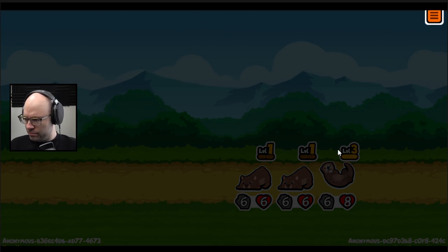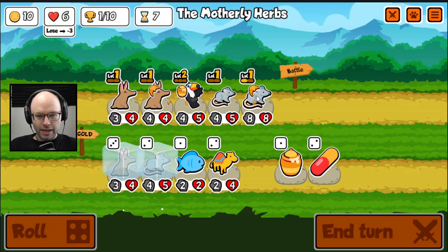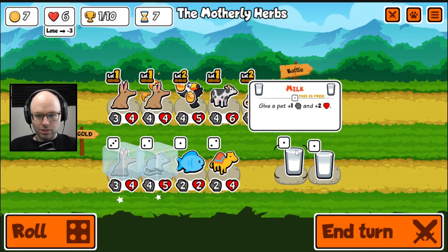You know what? We live, we learn. What do you got for me? We're going next-level rat. Make the rat as strong as possible. The rat absolutely has to at least get a kill.